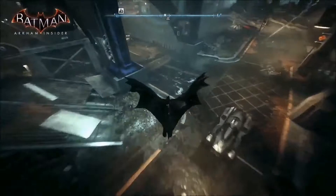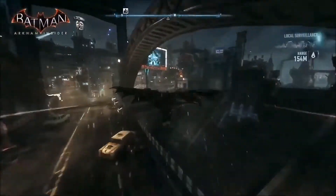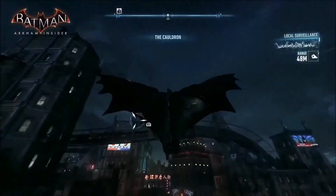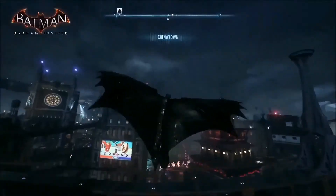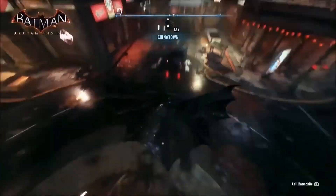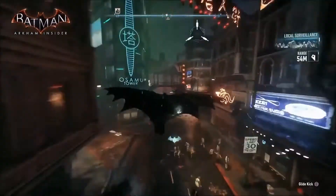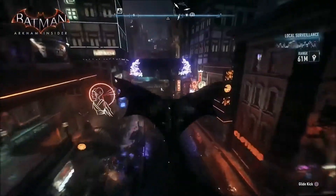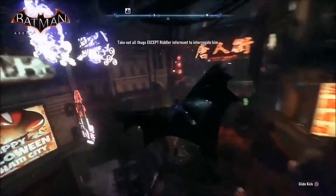This is much faster than before — we've got diving from much, much bigger heights, so you get a lot more speed. You can keep that glide going really fast. I'm going to the Chinatown area here. This is one of my favourite parts of this island. It's got that neon reflecting off wet asphalt, and all the ambient lighting that the team has worked so hard to put in.